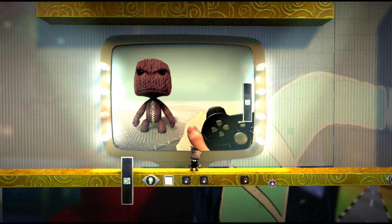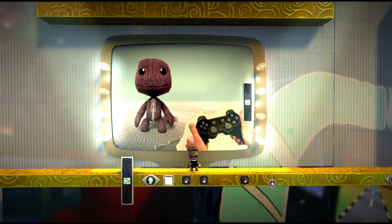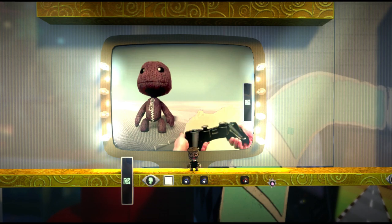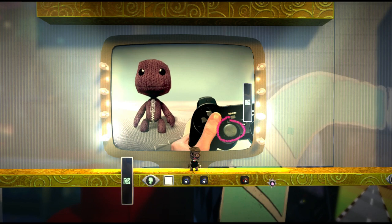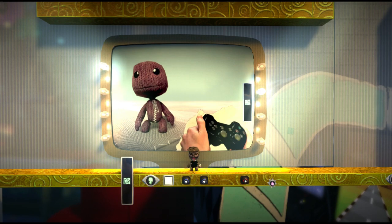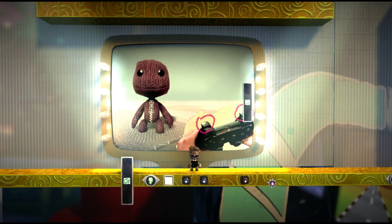Oh, ready to get medieval on someone's bottom are you? You can also get jiggy and shake your sack booty by waving the wireless controller around. Press in the left stick to switch between controlling your head and your pelvis. Hold down the limb buttons and use the sticks to control your arms.